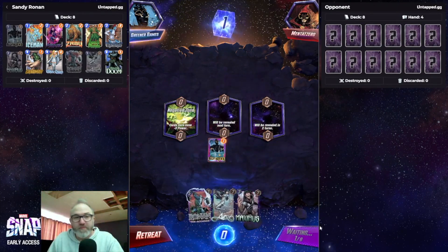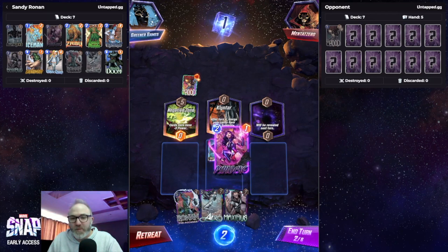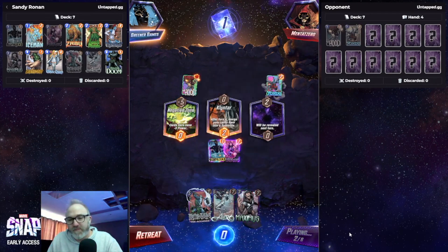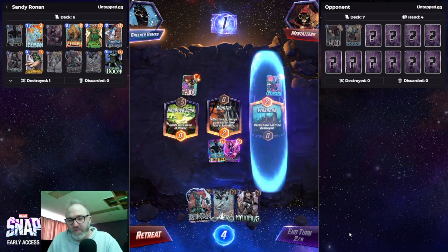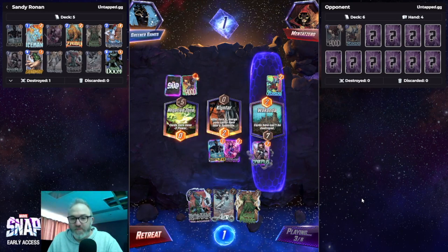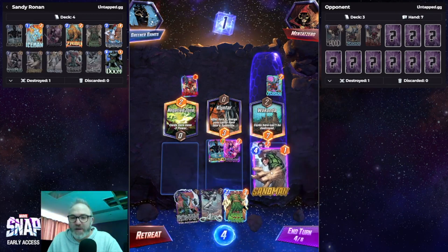Let's hit him with Sunspot. Oh, Klyntar is kind of gross. We don't really need Psylocke — they're probably going to have Killmonger to get rid of this anyway. I swear every time I'm against Death Wave I never pull Sandman. Let's go Maximus I guess. Okay, now we can play Sandman.